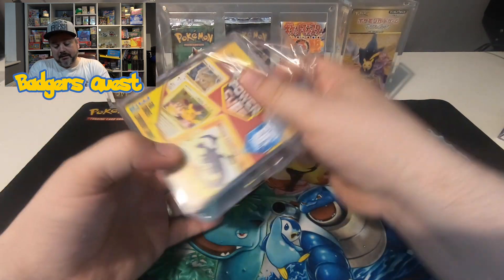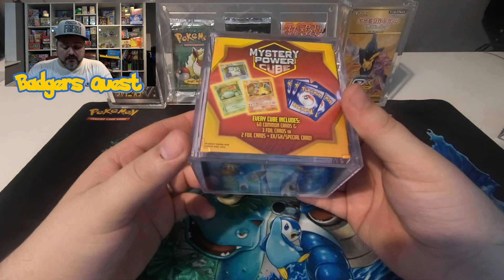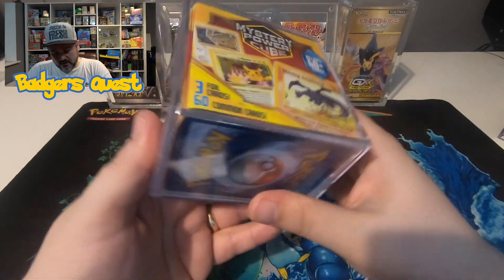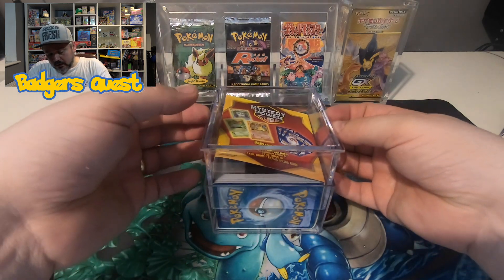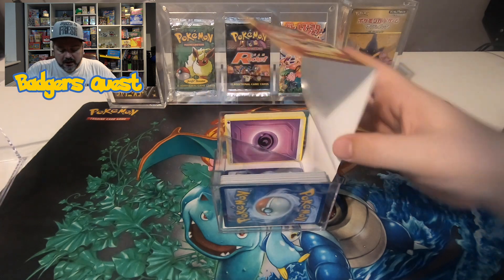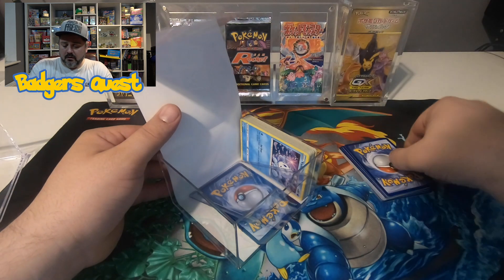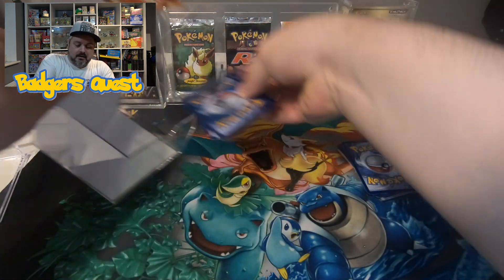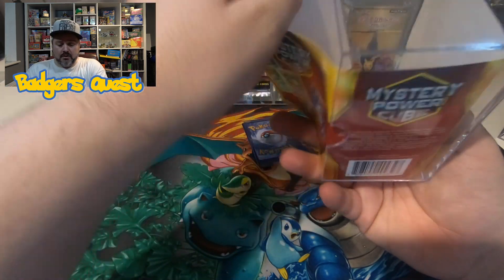Inside these you're guaranteed to get 60 plus cards, and there's a chance you can get some foil cards, common cards, and you can potentially get GX and special cards. Last time around I managed to open this correctly — if I do it this way you don't get to see the top cards. So this is the way I did it last time and it protected me from revealing what the best cards were inside, and I'm going to do it again this time around.